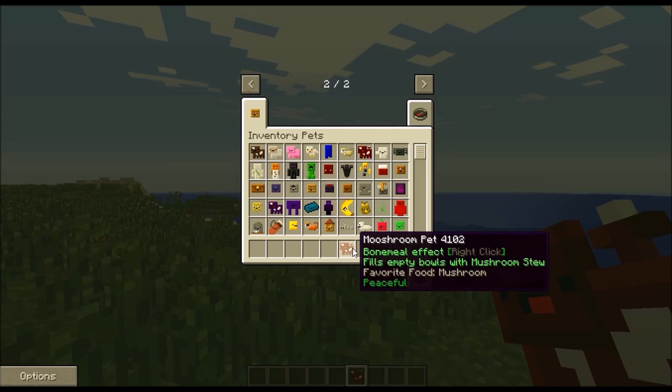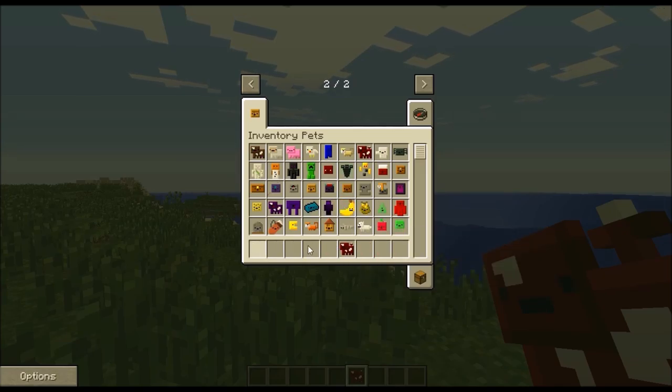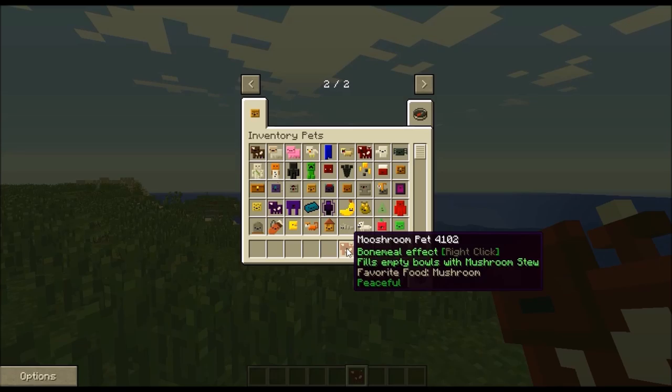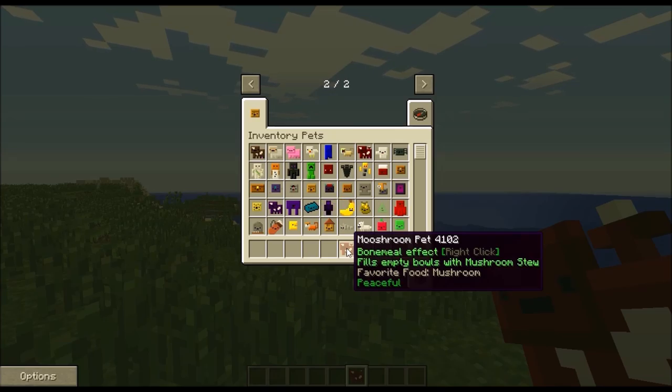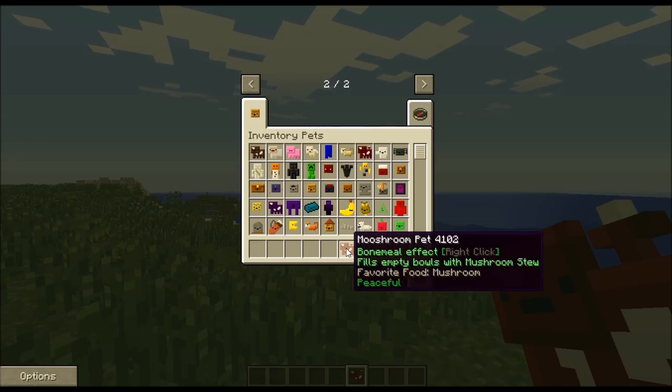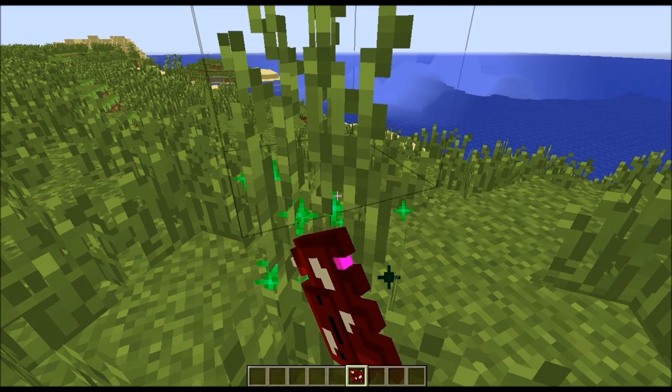In order to make these pets work, you have to have them in your hotbar. They each have a different type of food that they have to eat in order to work. Whenever you have this one in your hotbar, you'll have a bone meal effect and it fills any of your empty bowls with mushroom stew. So you don't even have to look for mushrooms — you just automatically get unlimited food. All you have to do is feed this cow a mushroom by right-clicking the food onto it in your inventory.